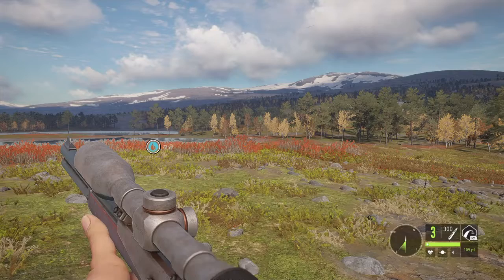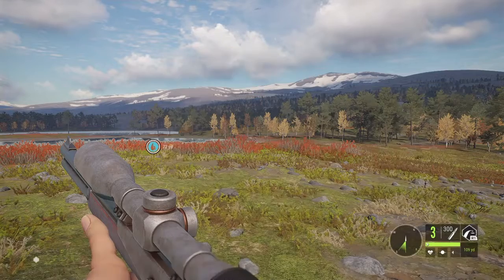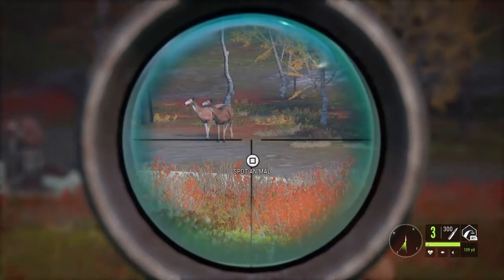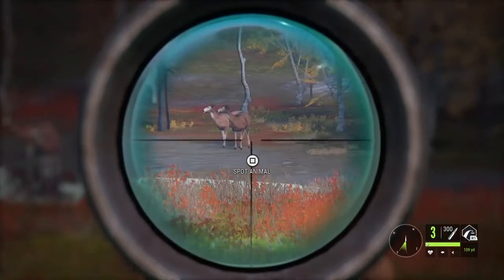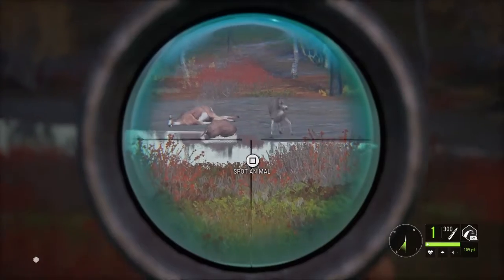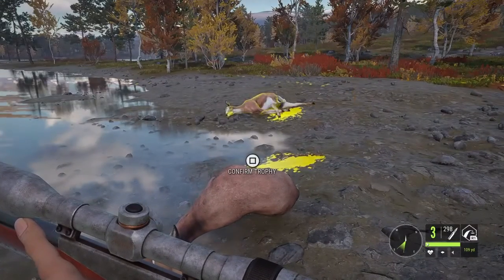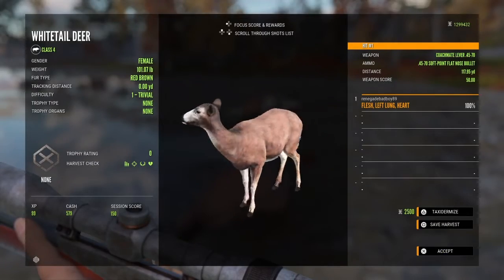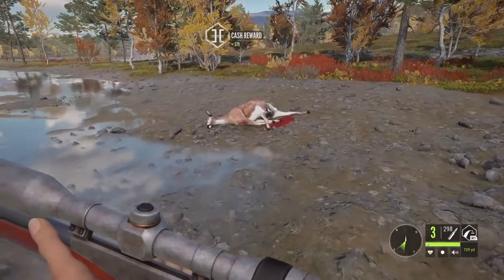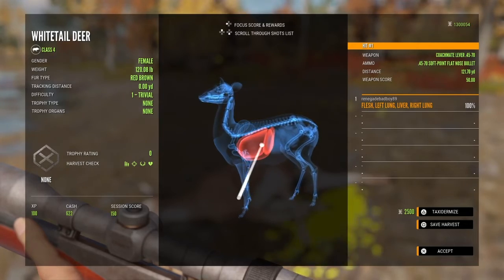I'm going to change it up to the 45-70. The 45-70 is good from class 4 to 9, so this has a bit more knockdown power compared to the 30-30. It should take down two does — not the best broadside shots, but I guess that will work. Let's pick these does up. This one got a left lung and heart at 117 yards. And this one I got a double lung and liver at 121.